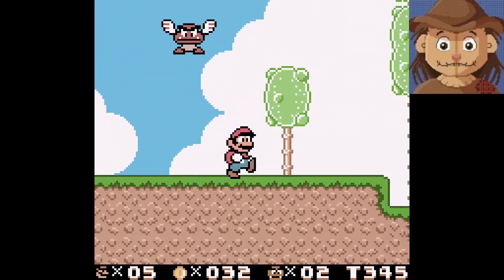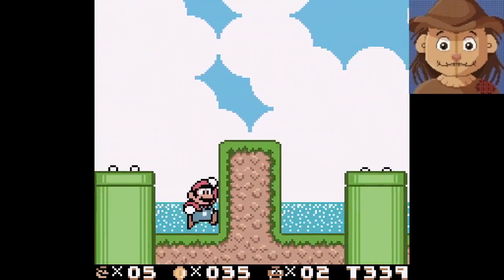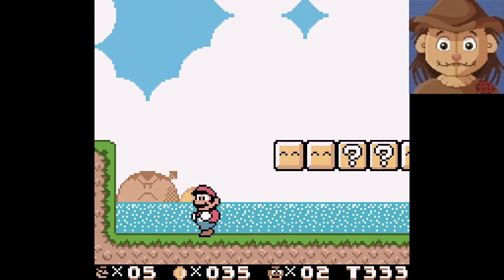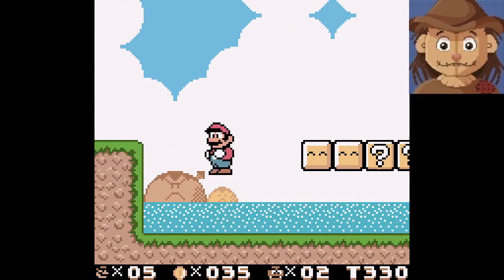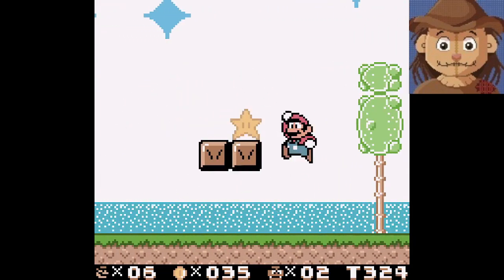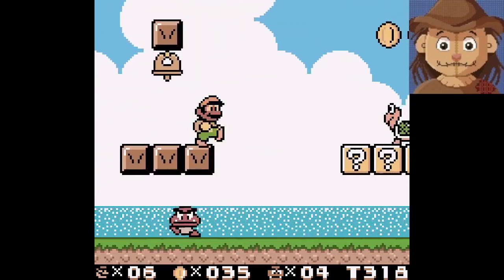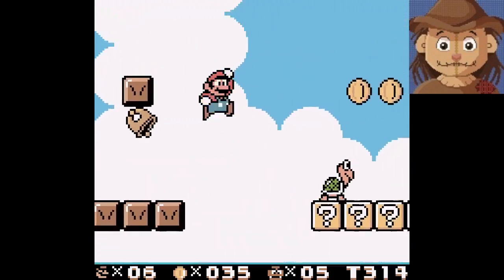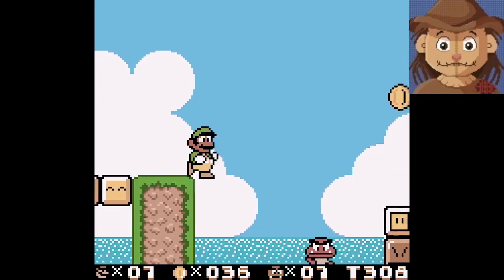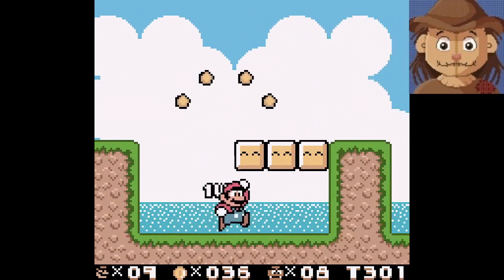Toss that turtle — I don't need him. Got some piranha plants. Look at that face he's giving me. I feel like I must have done something to him. He looks mad. Spin jump, spin jump — go over that guy. That's the checkpoint. Just right on time — that was a close one. We did it.